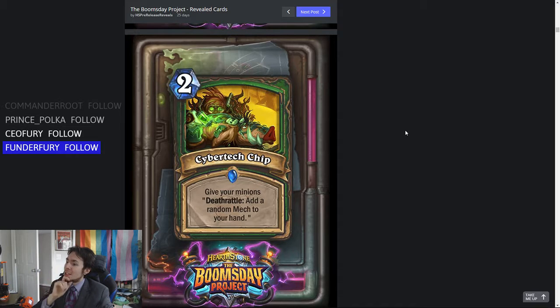2-mana Cybertech Chip — give your minions Deathrattle: add a random mech to your hand. The first comparison we have is Infest. It is 1 mana cheaper, but Infest saw absolutely no competitive play whatsoever. It wasn't even really all that fun to play. You could just keep playing beasts, but the beasts didn't necessarily synergize with each other. I think Cybertech Chip is also going to be not very good and not see any competitive play at all. I don't think the value of mechs individually and randomly is going to be enough to make this card better than Infest, which was already bad.